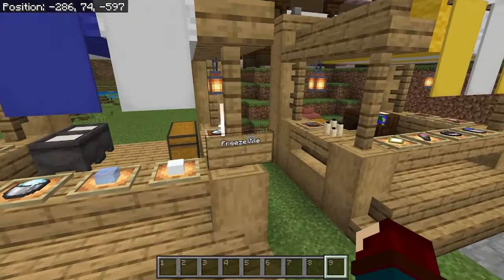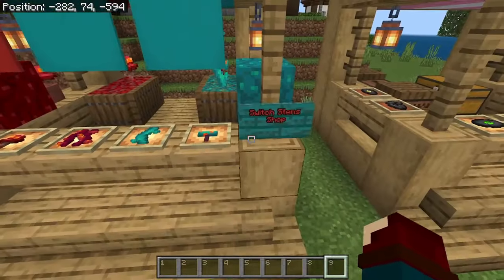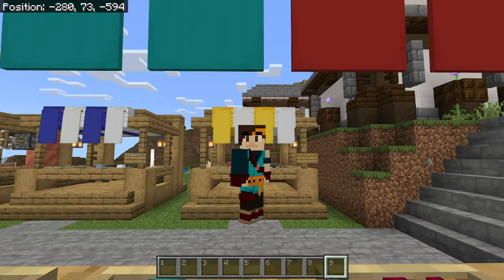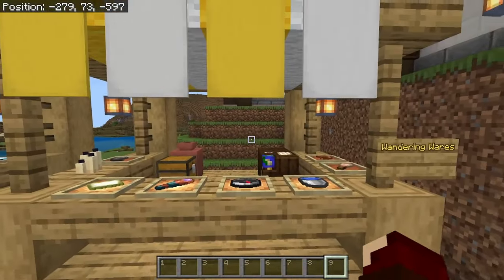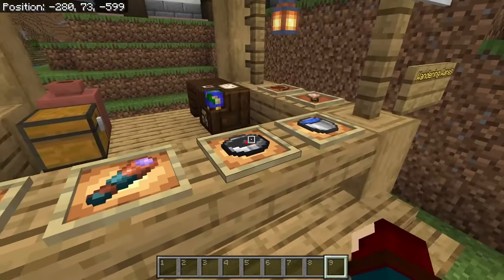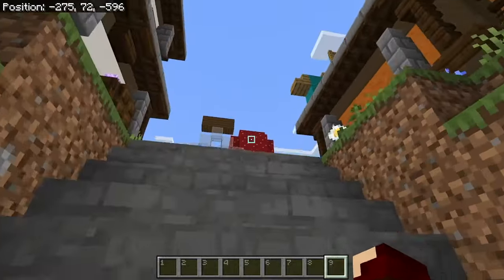Next shop over here is Freeze Ice — it's literally just an ice shop, and I think that's pretty funny. Over here we have Switch Stems Shop. This is doubly funny because not only is the color scheme matched with the Nintendo Switch, but this entire world was actually made on the Nintendo Switch. And last but not least, one of my favorite shops is Wandering Wares, where they sell various things for explorers like the Goat Horn, maps, spyglasses, and all the other stuff that an explorer or archaeologist would need.